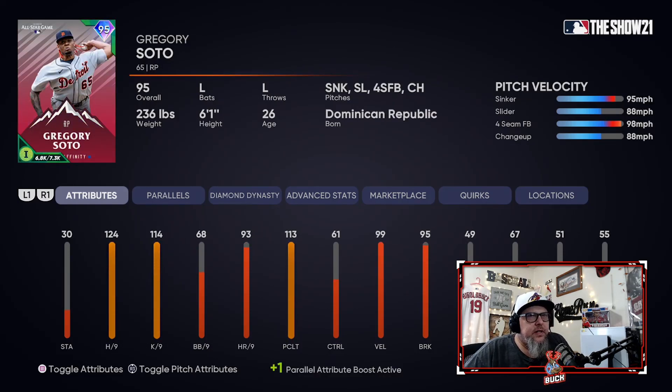Next up is my favorite left-handed reliever and one of my three favorite pitchers in this program — and that's Gregory Soto. He's got 124 hits per nine, 114 K per nine, good pitching clutch. He's got a sinker, a fastball, a changeup, and a slider. His control leaves a lot to be desired — only 61 control — and his best controlled pitch is the slider, but he throws everything hard. It feels like there's more movement on it than it says there is. His sinker is just heavy and nasty, and his fastball is hard and fast. He's got a deceptive windup too. I feel like this Soto is better than Hader and plays up much more than his stats do. I really like this Gregory Soto card. I haven't had much problem with pinpoint pitching using him.